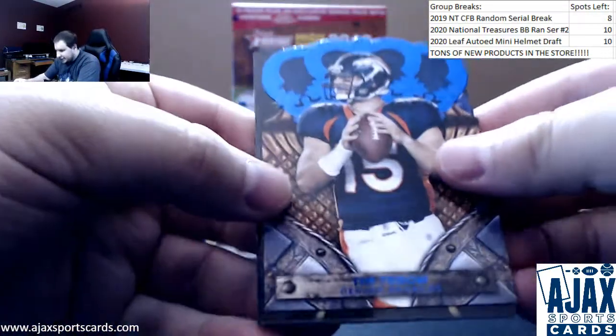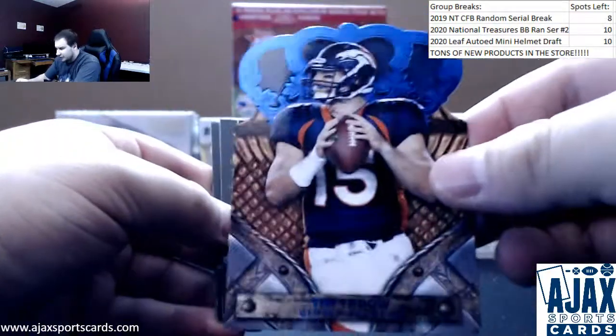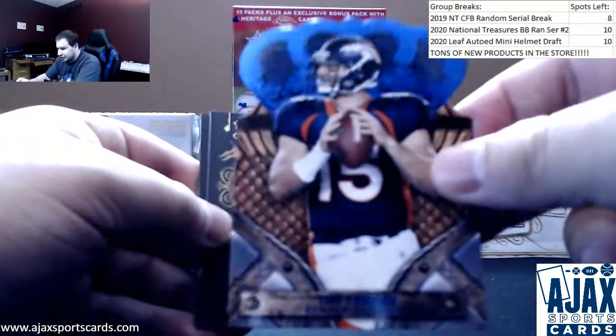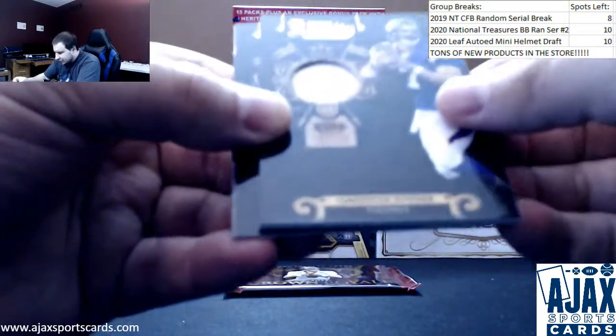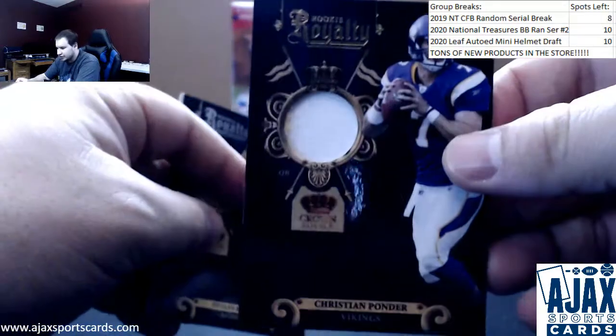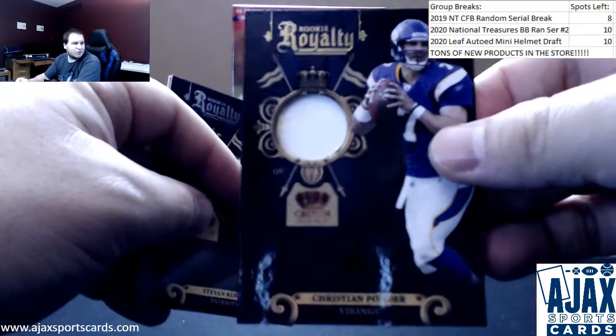What do we have here? We got a blue parallel of Tim Tebow — this one is 43 of 100. Another jersey patch — it looks like this is supposed to be Christian Ponder rookie royalty, and this one is 40 of 50.